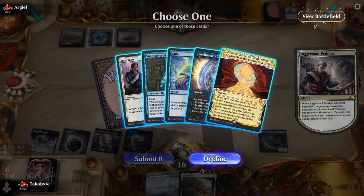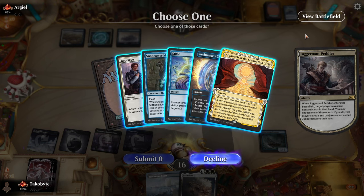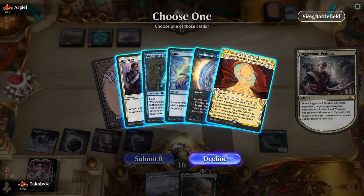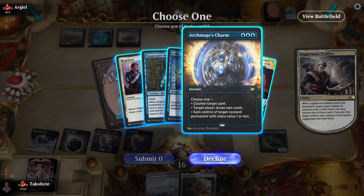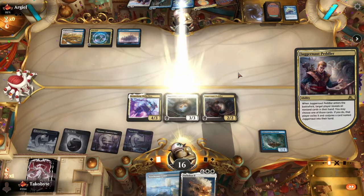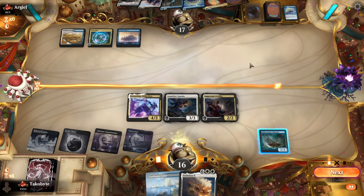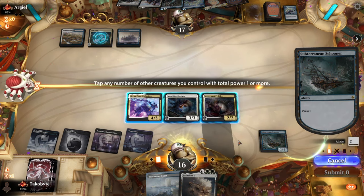Excuse me, they have a Snapcaster Mage — how did this stick? So they're going to Approach next turn. I'd rather not die to Approach. I mean, the thing is this gains them seven life. I think the play is actually to get rid of the Archmage's Charm. Yep — I think that was the play.